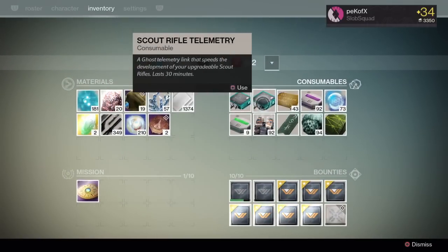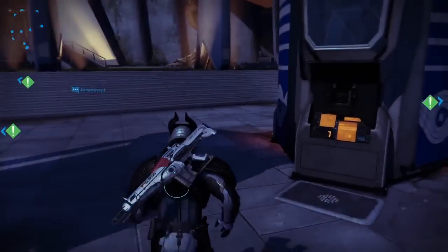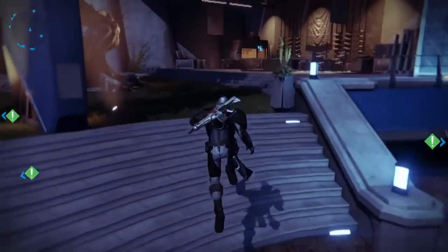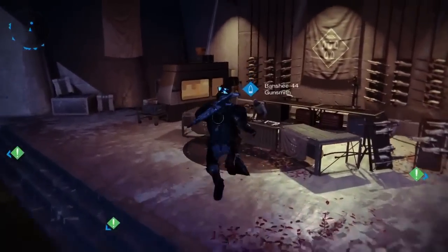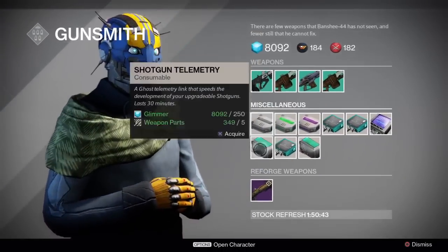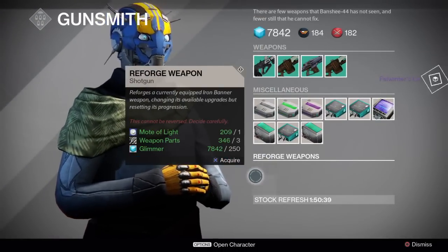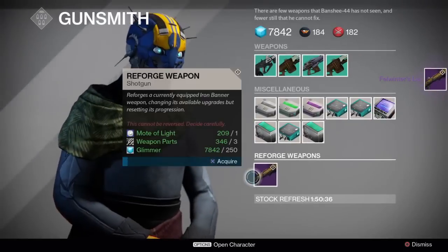Since I don't have to use two motor lights for Iron Banner weapons anymore — before we had this re-rolling thing, the gunsmith used to cost two motor lights to re-roll Iron Banner weapons. Now it's just one with some weapon parts and glimmer. So yeah, let's get right into it.